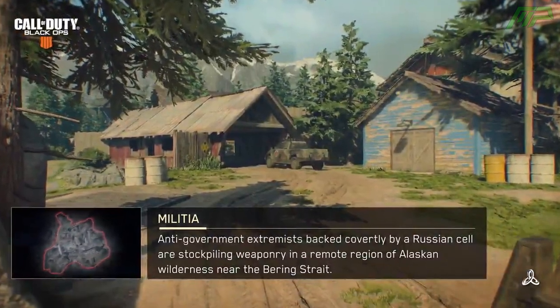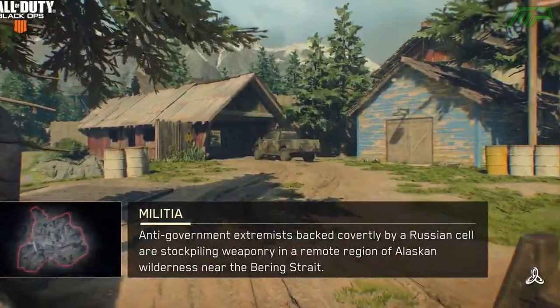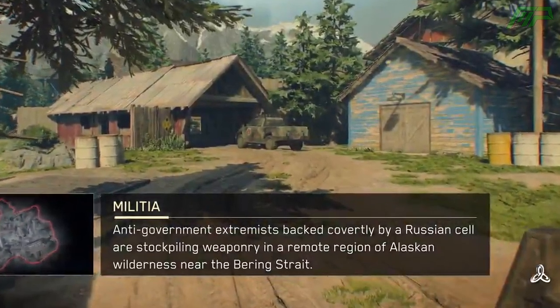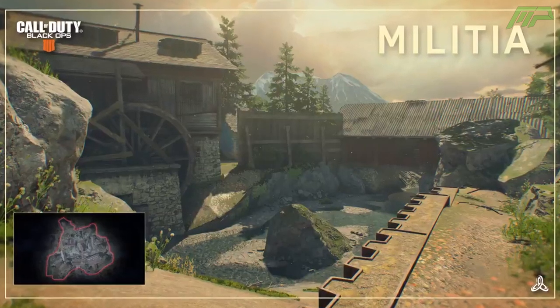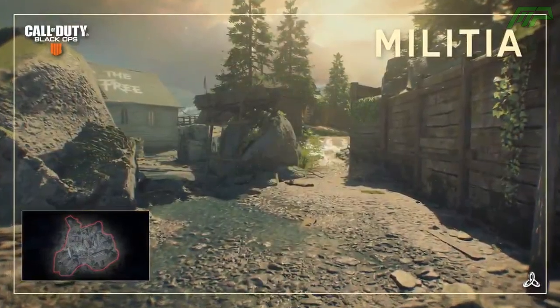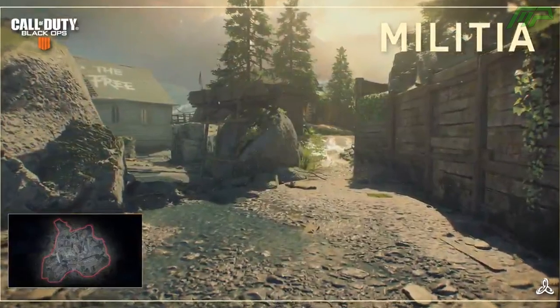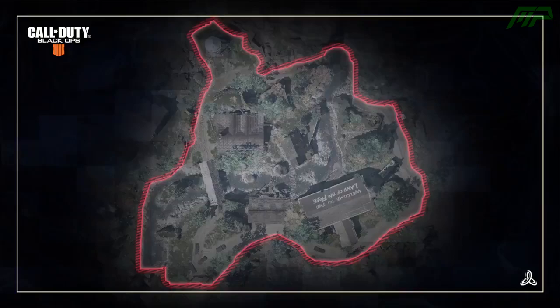The fourth and final map is called Militia, and the description says: Anti-government extremists backed covertly by a Russian cell are stockpiling weaponry in a remote region of Alaskan Wilderness near the Bering Strait. In terms of design, this is probably one of my favourites out of the ones listed in this video. I like the idea of it being based in Alaskan Wilderness where there's nobody else around. The map itself seems to be very small — there are only a few buildings — but I could be wrong as I haven't actually played it yet.